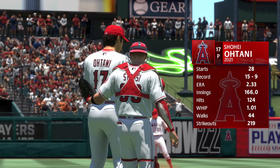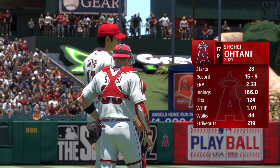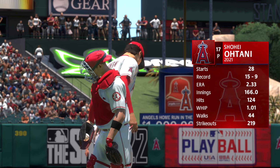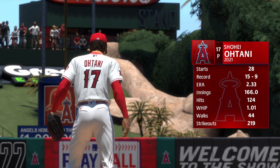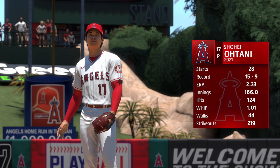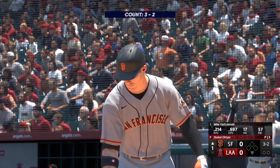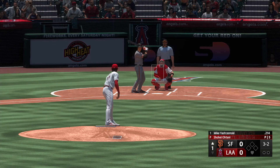Just about set to go, and on the mound now, Shohei Otani. Yeah, electric stuff and just a great fastball — able to move it around the zone. Has that late life to it. It's not uncommon at all to see him get up into double-digit strikeouts in a ballgame. Getting quicker strikeouts rather than lengthy at-bats will allow him to pitch deep into the ballgame and maybe throw a complete game.